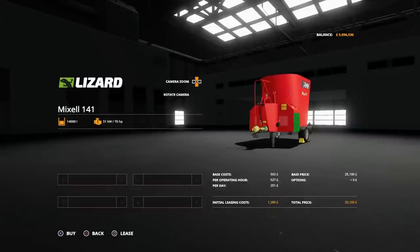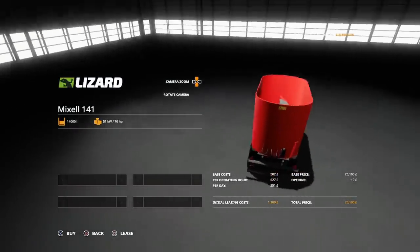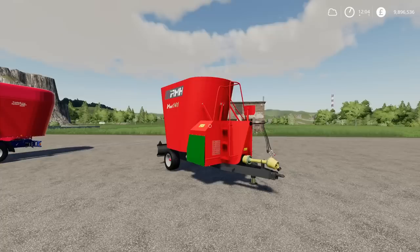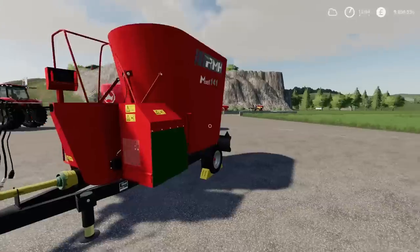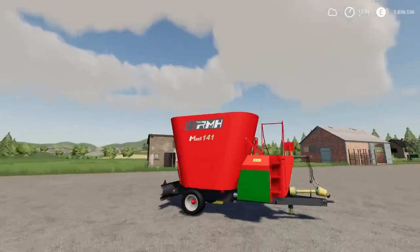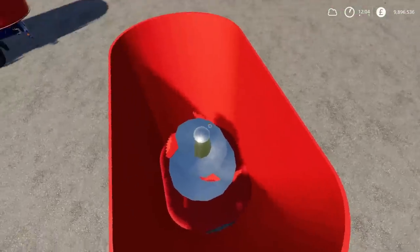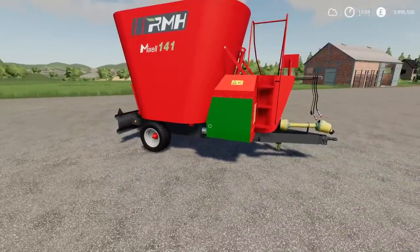Options available? There are none — you get what you get. Requires 70 horsepower. You can change the unload side from left to right, so it'll come out either side. When you turn it on, the blade in the top will spin and do its thing. That's the Lizard Mix L141 by 76 Max.